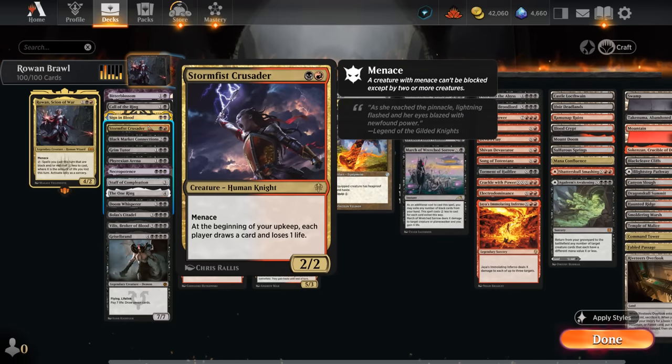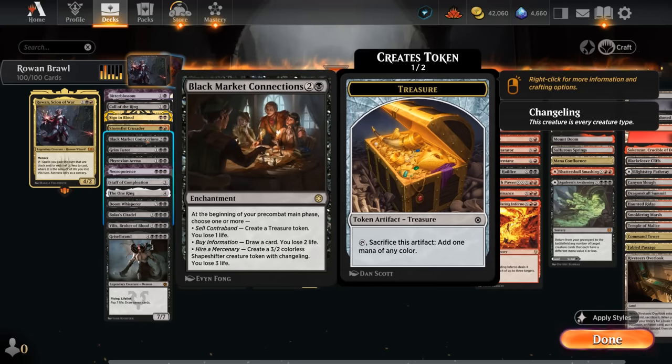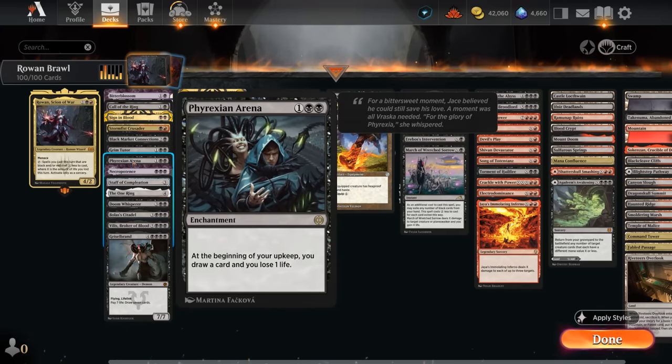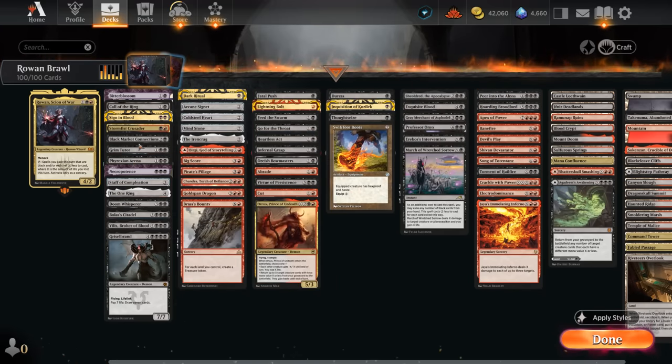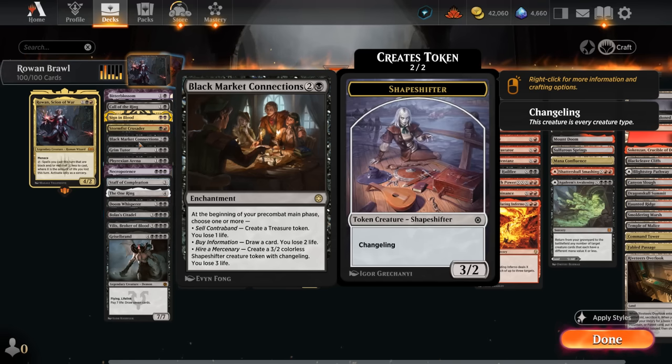Stormfist Crusader is great here: each turn in our upkeep, each player draws a card and loses one life — symmetrical, but we get a 2/2 Menace on top. There's also Black Market Connections and Phyrexian Arena, enchantments that can repeatedly lose life to draw cards. The Connections is especially powerful with Rowan — we can lose up to six life total if we make a treasure, draw a card, and create a 3/2 Shapeshifter token, turning into at least a six mana discount.